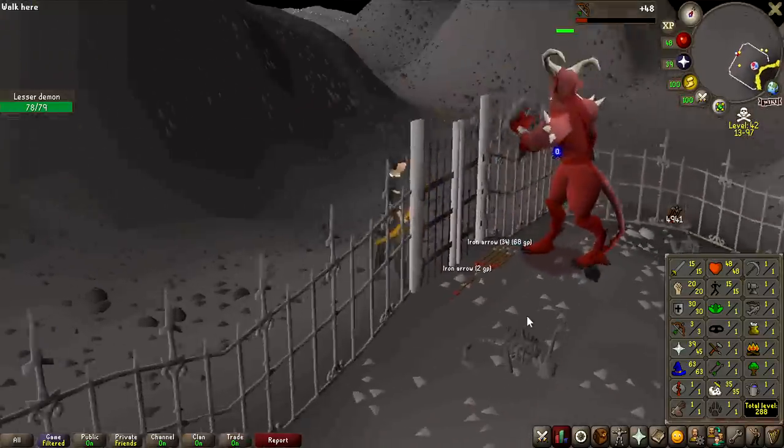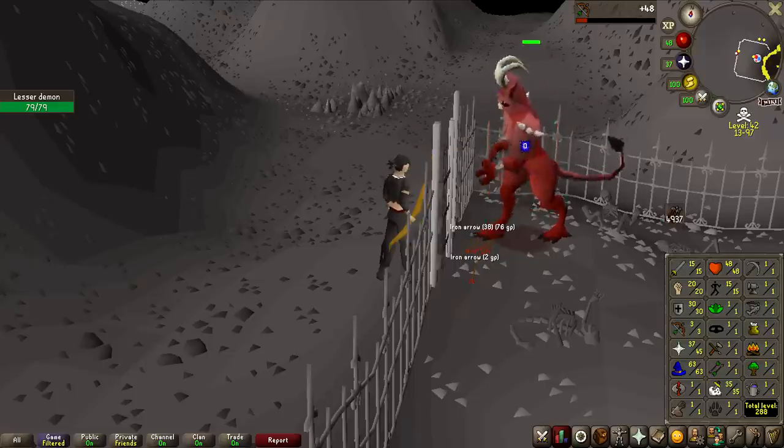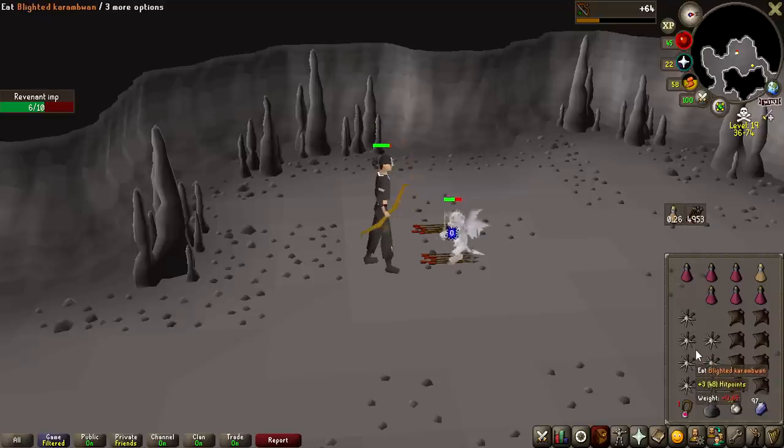Reporting back after about one and a half minutes since the last clip: we've gained 48 experience and the monster has lost 0 HP. So yeah, that's not happening. Instead, I've headed over to the Revenant caves and I'm going to be training my ranged on the Revenant Imps.